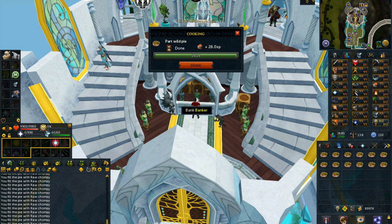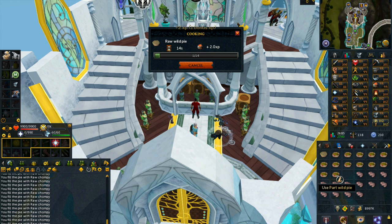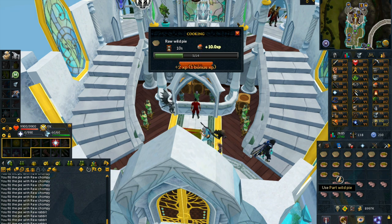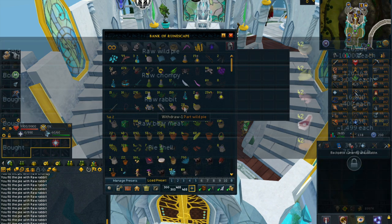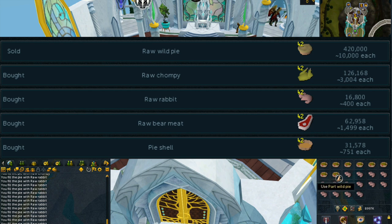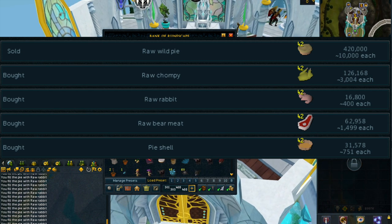It is suggested that you test the prices beforehand just to make sure you cannot lose money. This method doesn't usually crash and is usually pretty profitable, but it is important to check just in case a lot of people begin doing this method and the price on raw wild pies crashes. Looking at the prices, I made around 4.3k profit on each raw wild pie, so making the full 800 in an hour would yield around 3.5 mil per hour. The price is really great right now so definitely try and get on this method sooner rather than later.